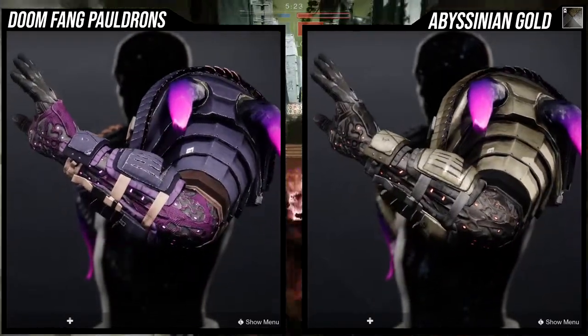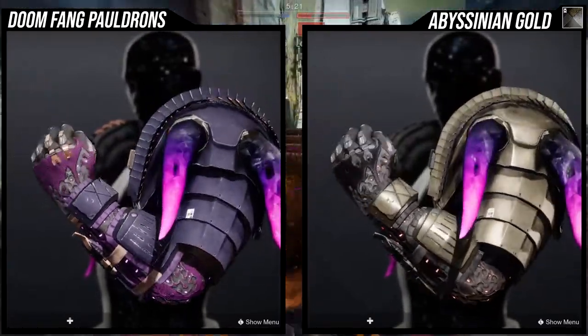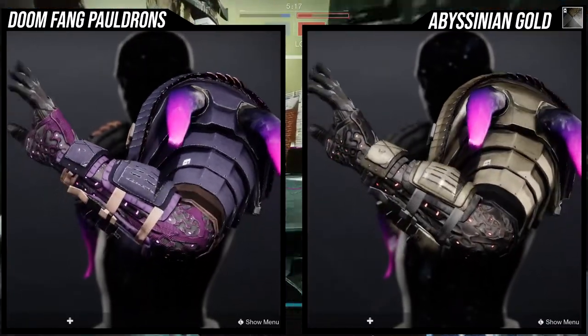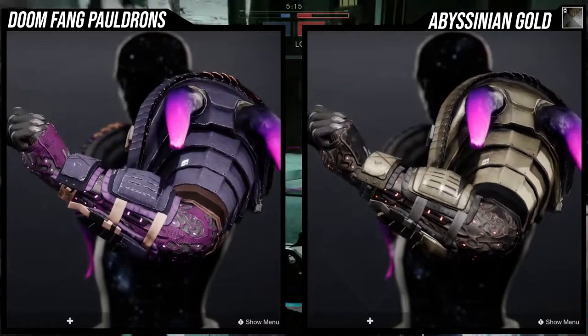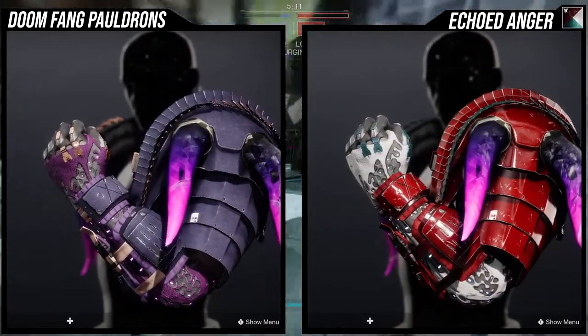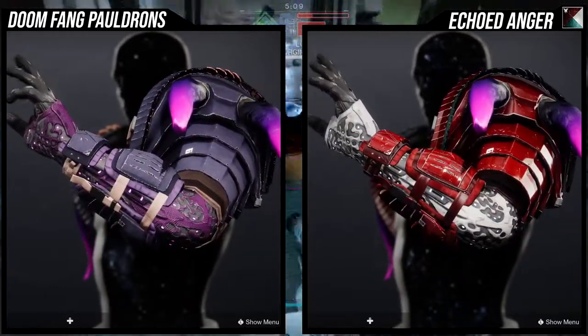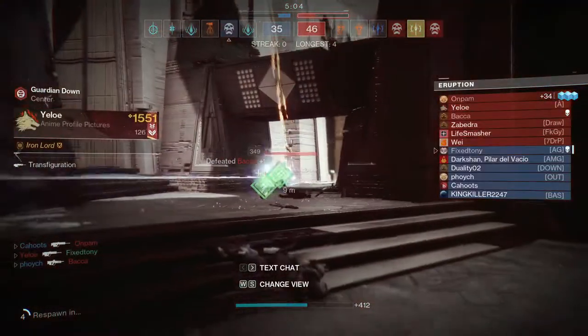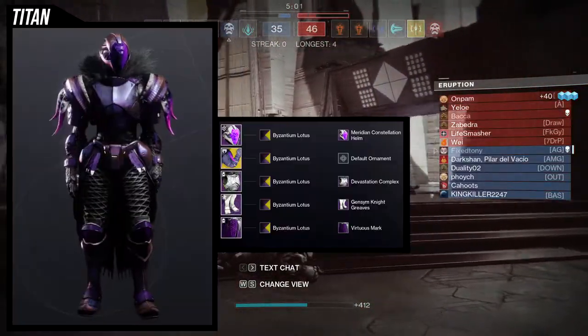If you don't lean into the purple, you're going to be really annoyed — specifically with Abyssinian Gold, you can see the armor pieces are like a brown-gray, and the glow is actually red, so the purple is just kind of out of place. So not the best when it comes to shading. But if you do lean into the purple, it looks amazing.